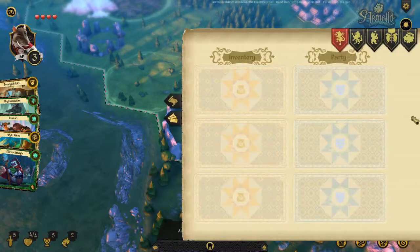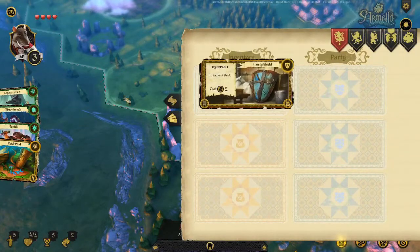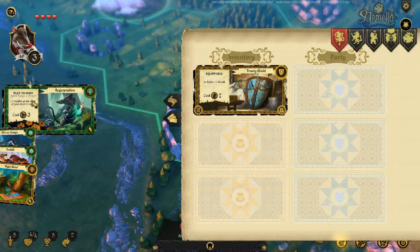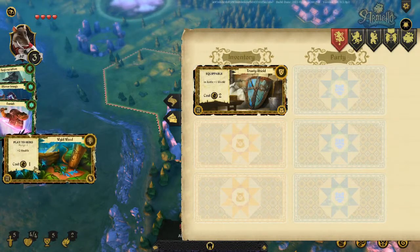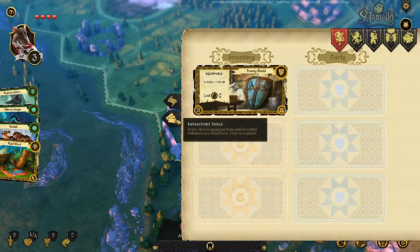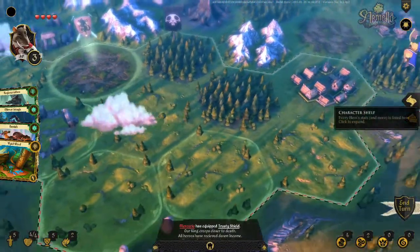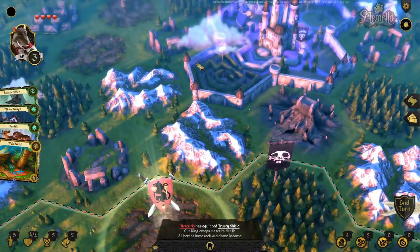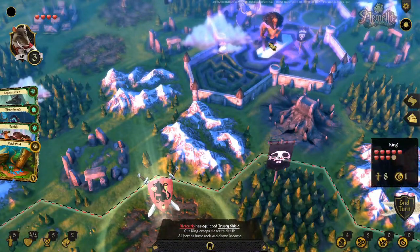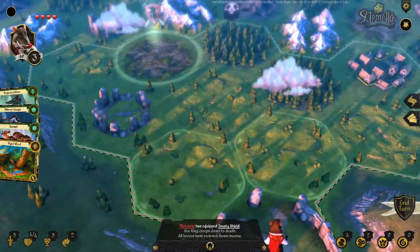Let's see what items we got first up. I can already see we got the trusty shield so we'll pop him on. We have regeneration, spell, mirror image, vanish and a plus two health item. She's got an eight fight, the king. Jesus. Okay, so we're really going to want to suit up basically.